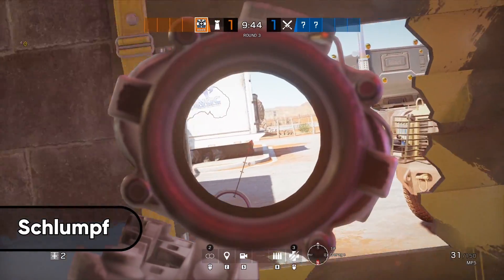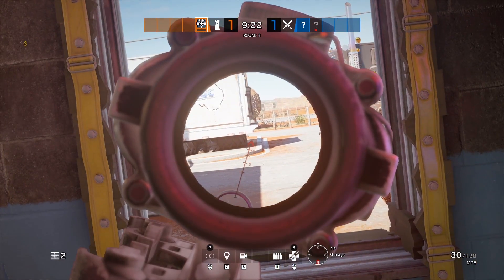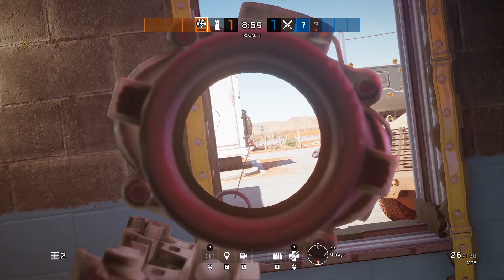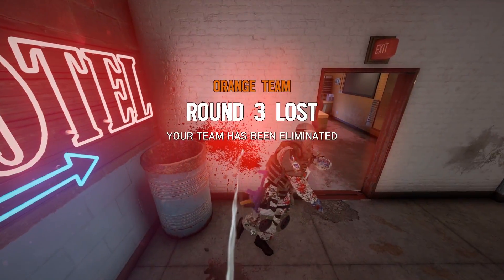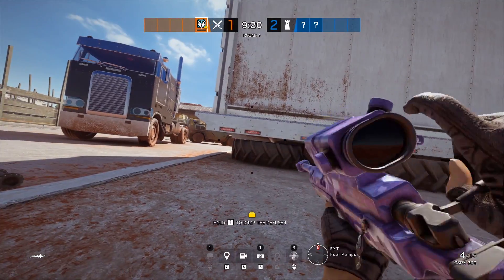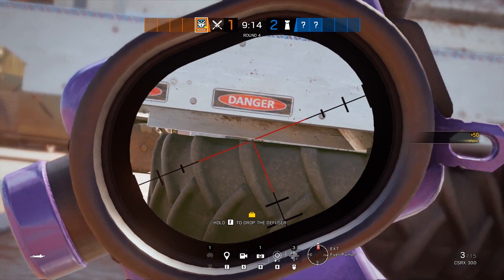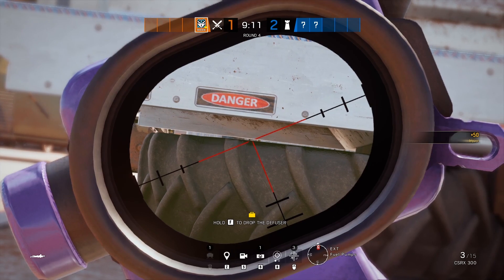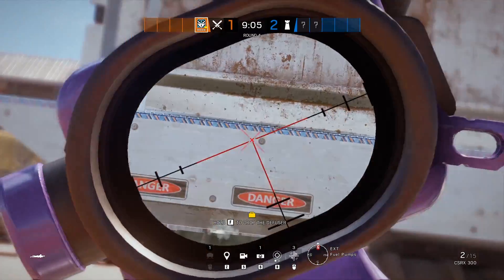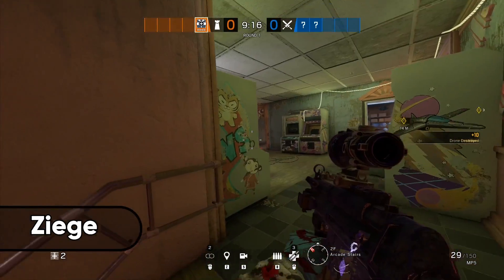Up next is a sneaky counter to a common spawn peek on Outback. If anybody is peeking the window in garage and looking towards the gas pump spawn, you're going to get a free kill using this line of sight. Go prone on the south side of the white truck and there will be a gap underneath that lines up right at chest level of anybody in the window. If you're using a sniper or Bossga COG you have the best chance for a kill, but even with something like Ash's R4C, landing a couple shots will confuse them and they won't be able to shoot back.